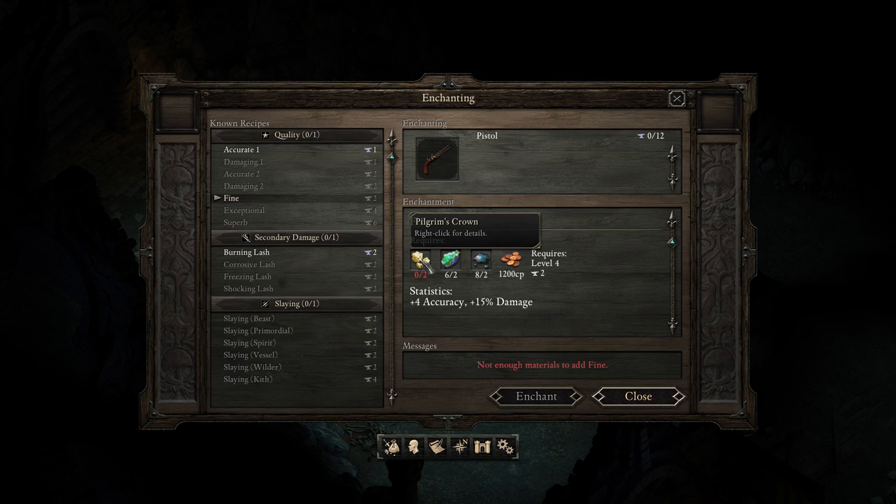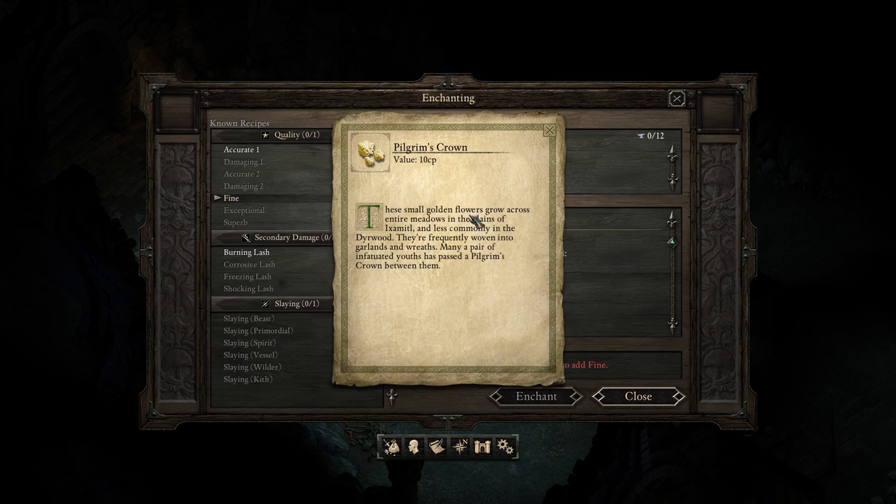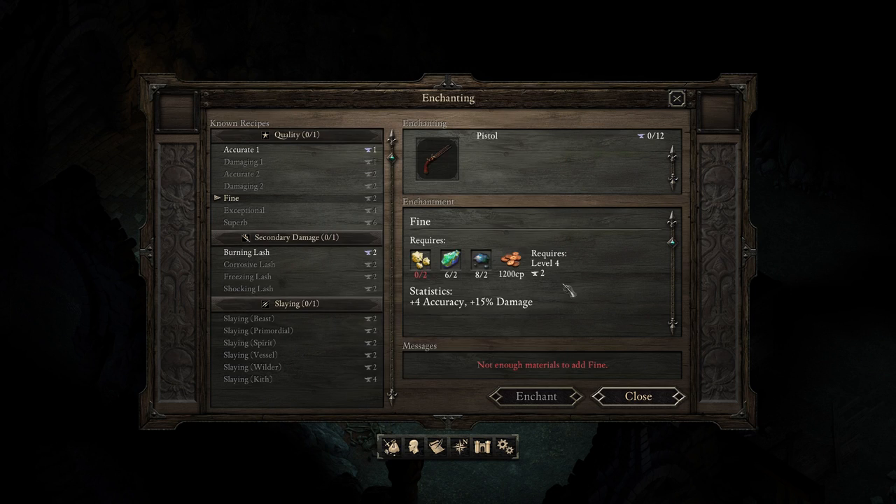So what we need are Pilgrim's Crown. These small golden flowers grow across the entire meadow in the plains of Ixmatil, and less commonly in Deerwood. They're frequently woven into garlands and wreaths. Many a pair of infatuated youth has passed a Pilgrim's Crown between them. Aww, that's sweet. But that's what we're going to be looking for, to be able to upgrade that pistol.